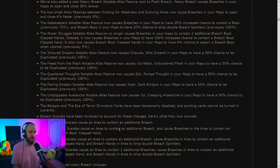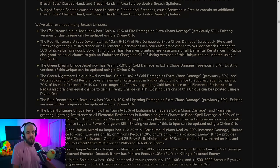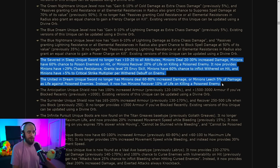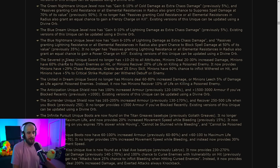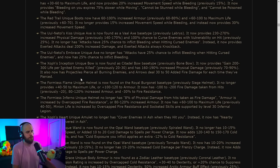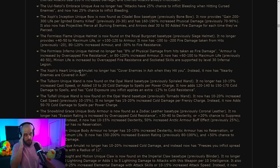I'll talk about breach node changes in another video. However, they've changed some breach uniques — notably, Severed in Sleep and United in Dream no longer has the 'minions have a chance to poison enemies on hit' modifier. This completely kills Poison SRS, which I don't think anyone was surprised about. The rest of the item changes are interesting but nothing that screams a whole new build.